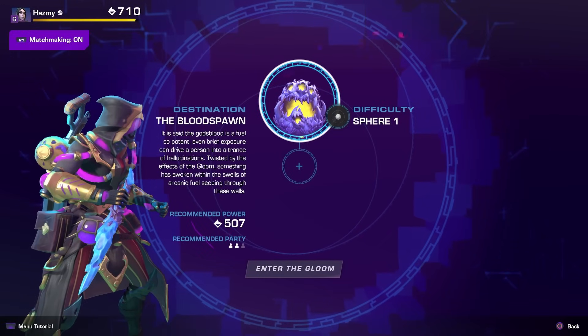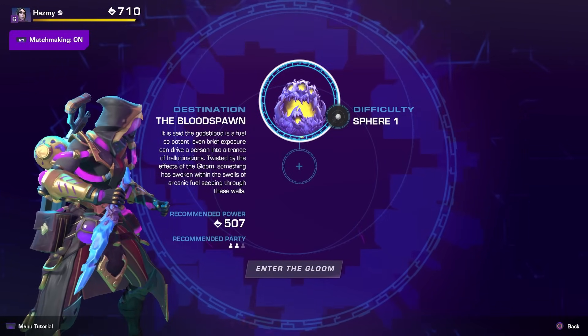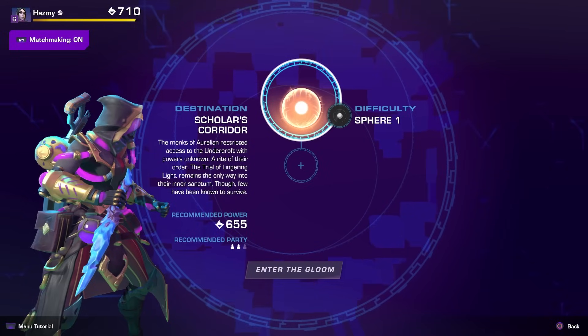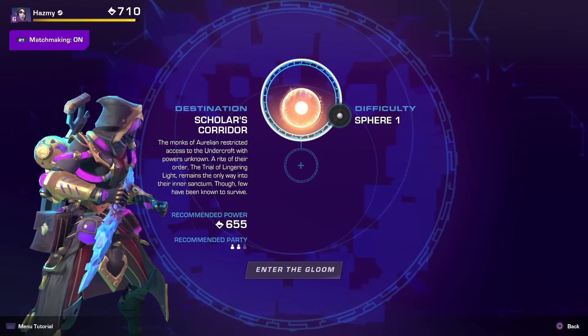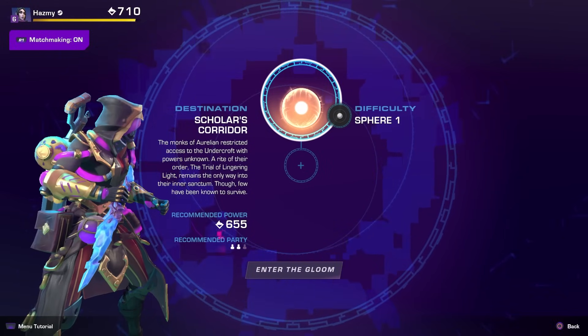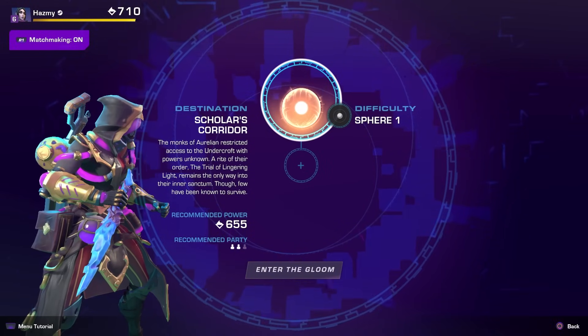Bloodspawn in the pits drops Ikor Pearl, Bloodtouch Spectra, and Molten Spectra if you solar mutate it. The Trial of Lingering Light boss fight drops Remnant Nexus, Silver Spectra, and again Molten Spectra if you mutate it. The Trial of Lingering Light can also drop the Tempest Essence unique crafting material you also need.